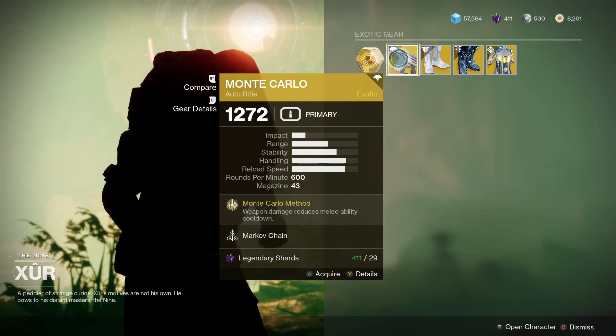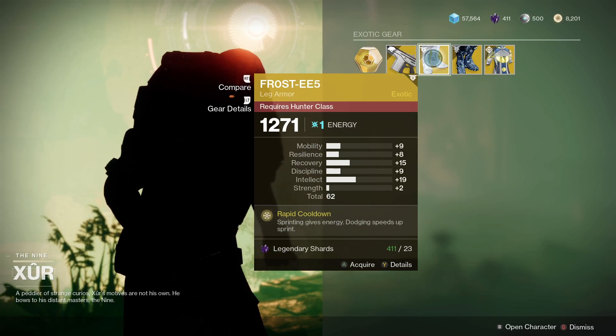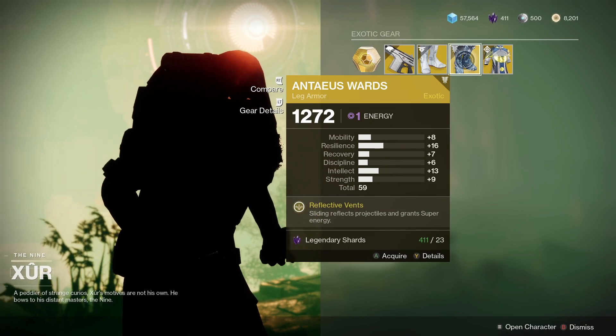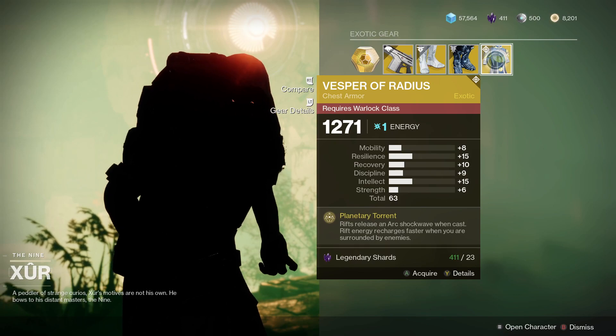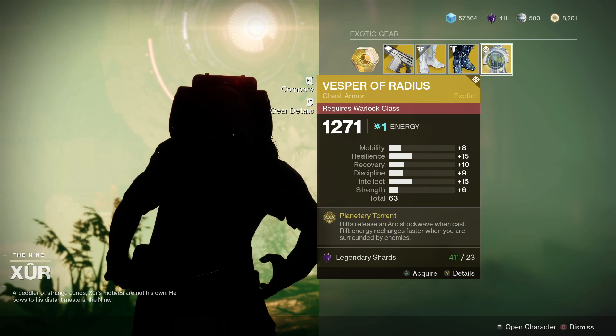For the weapon he's got Monte Carlo. For the Hunters we've got the Frosties, with a 62 roll and a quite nice intellect stat. For the Titans we've got the Antaeus Wards — that's a 59 roll, pretty weak this week. And for the Warlocks we've got the Vesper of Radius, which is a 63 roll.